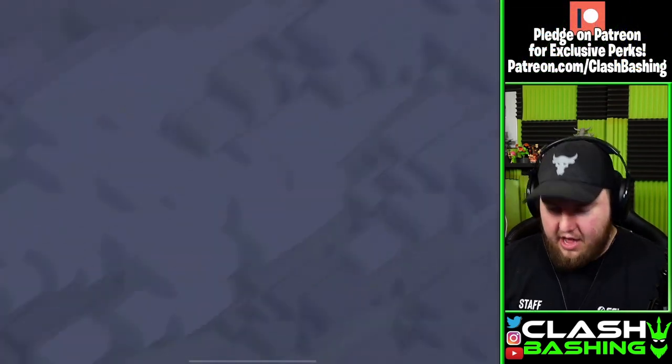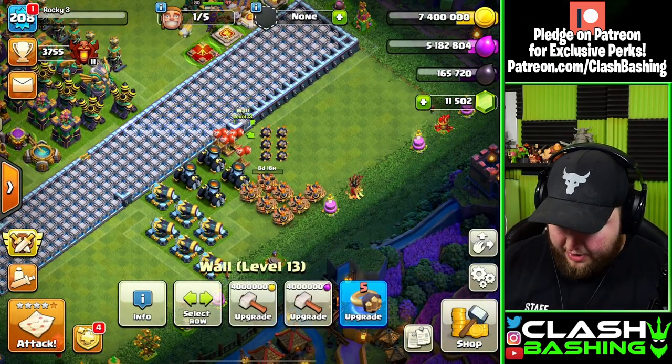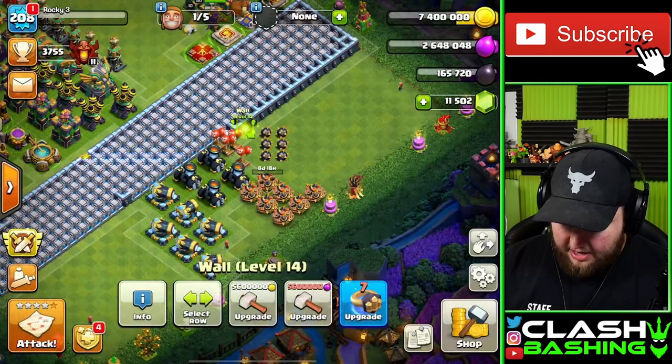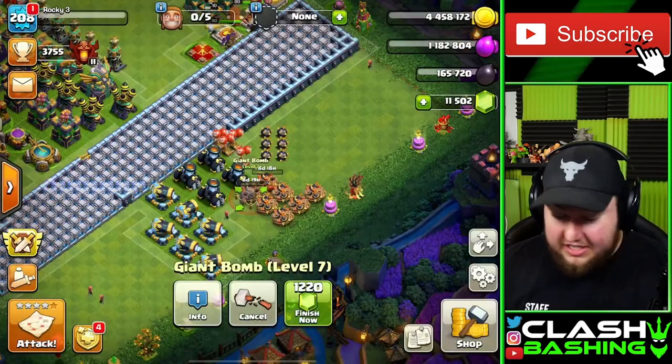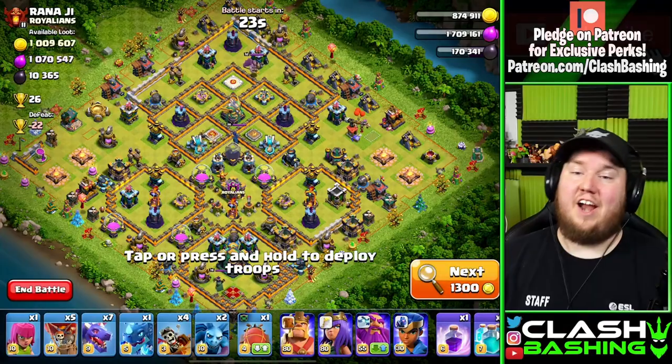That is crazy — 1.6 million, 13,000 dark elixir. Let's go! We have enough after that to actually upgrade a bomb, so let's go ahead and upgrade that. Then let's hit one more, because this is just crazy right now.